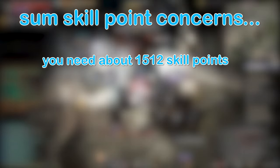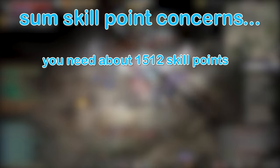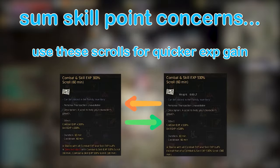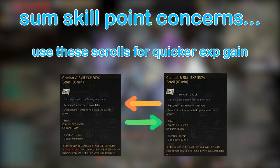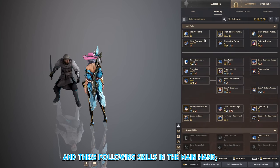The first thing you have to know about Awakening Corsair: you need roughly about 1512 skill points to get all the essential skills and passives you need to be at a usable level at any endgame PvE, which is fairly doable assuming you are starting around 900 SP at Polly's Forest. You should be able to get around 1600 SP within a few hours fully buffed using the 530% J skills as well as 300% EXP skills. Afterwards, you need everything in the Awakening and these following skills in the main hand.